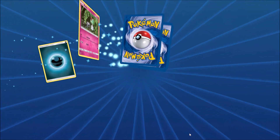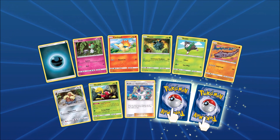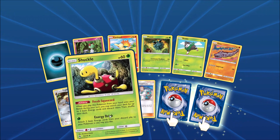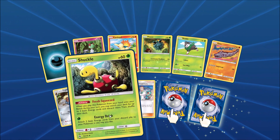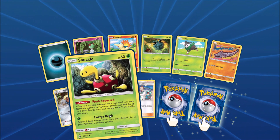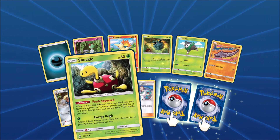Usually I do try and redeem the codes I get from my fans, and then what I do is trade those packs for cards I'm looking for when building decks. Shuckle here — Fresh Squeezed — this can be used to get energy into your discard pile, and then Alolan Exeggutor can do more damage for each different energy in your discard pile.